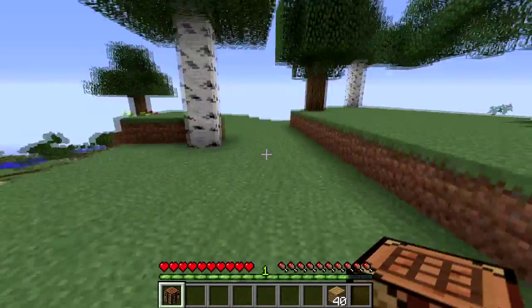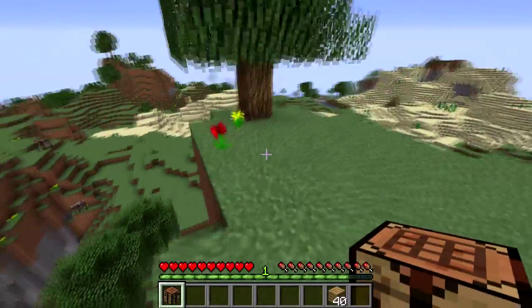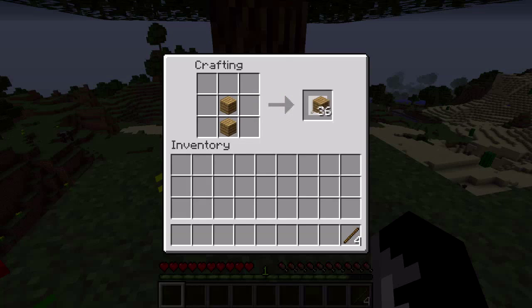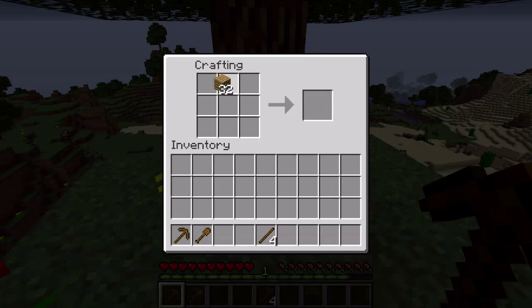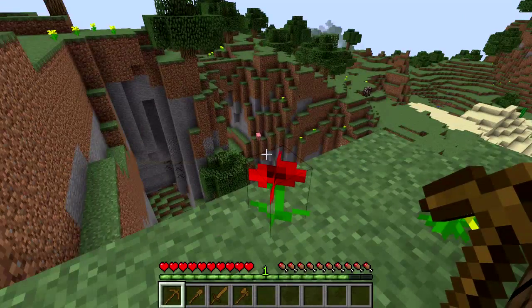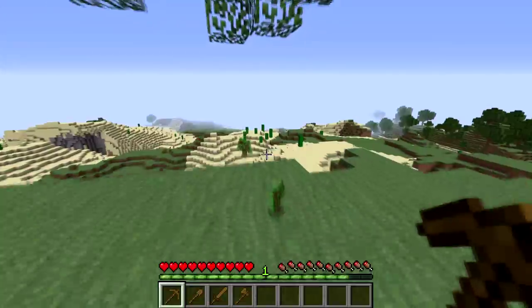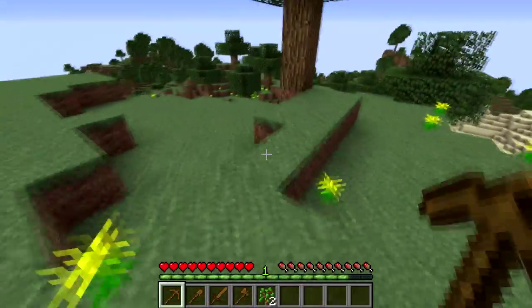Where do we want our house exactly? I'm just going to place that there. Let's make a bunch of sticks. So now we have two tools made — let's make another tool and an axe, and I think we should be good. Let's grab some of those saplings — we'll start a tree farm in a little bit.